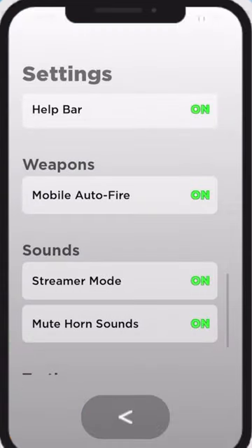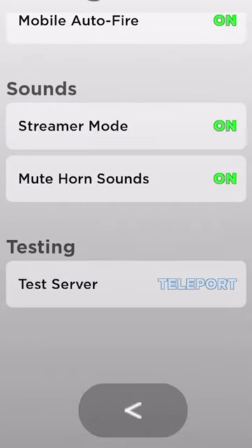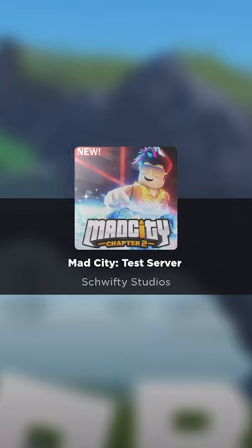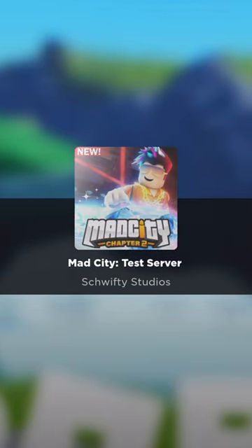If you open your phone and go into the settings app, scroll all the way down, you'll see 'Testing Test Server.' If you're prestige one or above, you can click test server and you'll be teleported to a Mad City test server.